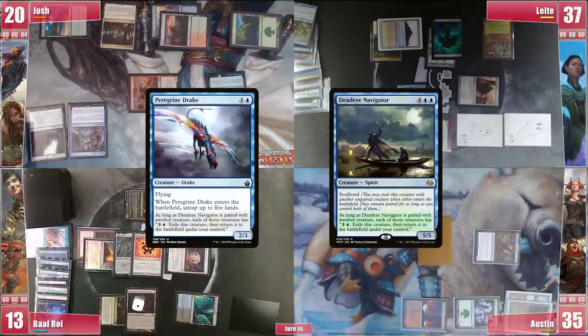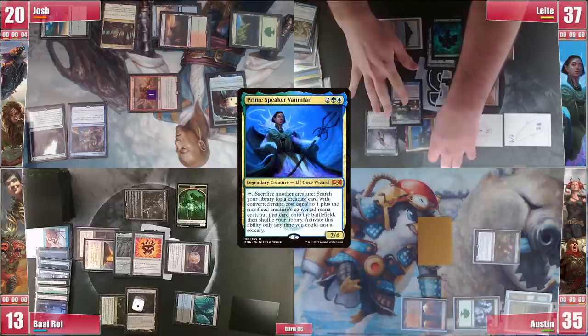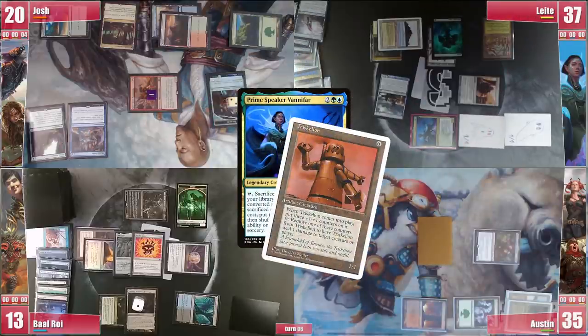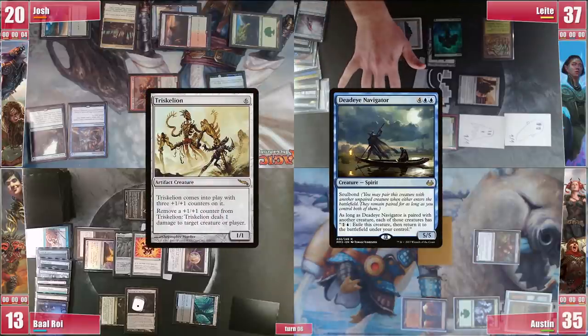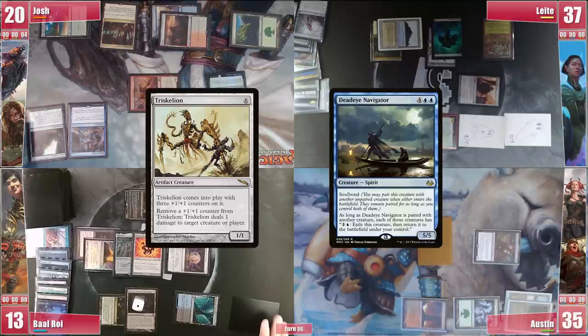This way he generates infinite mana and then blinks and soulbonds Deadeye onto Vanifar, activating her and sacrificing Peregrine Drake, getting Triskelion. He bounces Deadeye again in order to soulbond it to Triskelion, and with infinite mana he is able to ping everyone to death by blinking Triskelion each time it runs out of counters. GG.